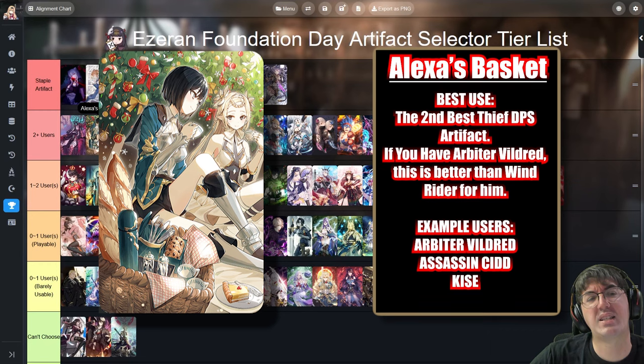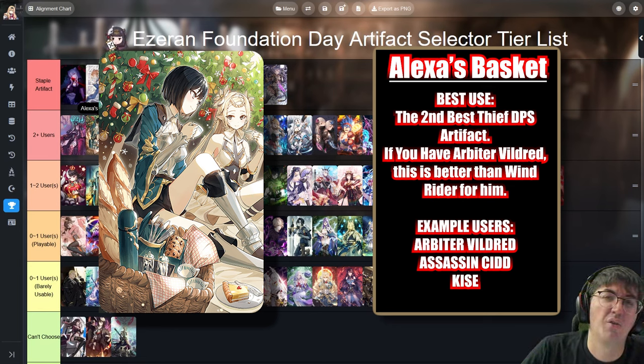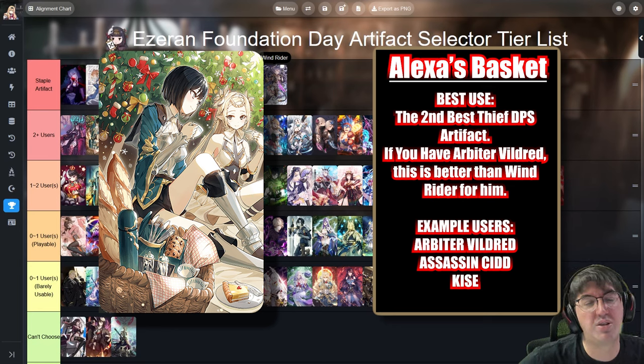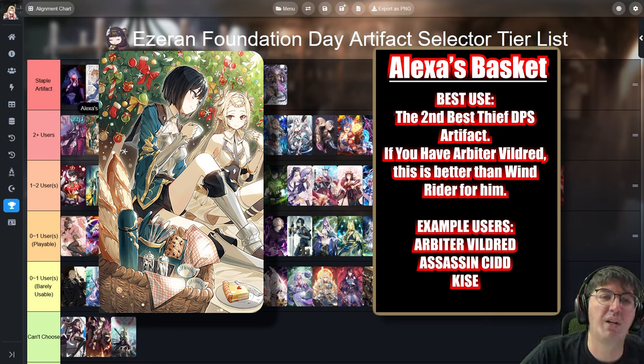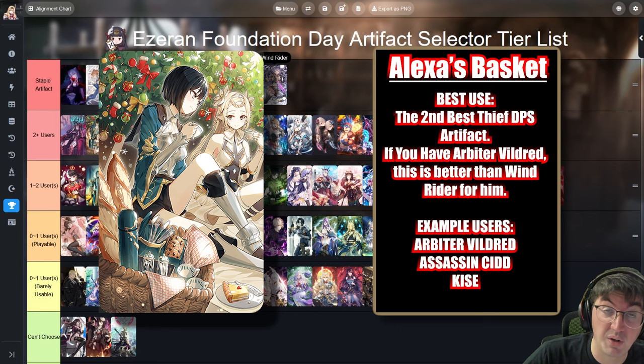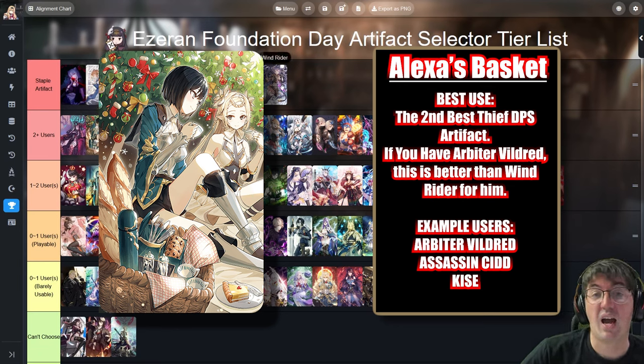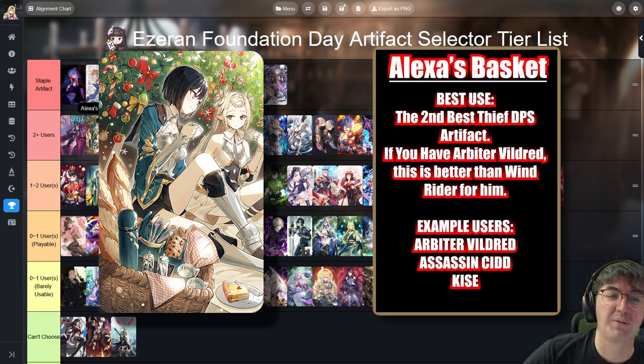Next up is Alexa's Basket. It used to be what Windrider is today — the de facto best artifact for thieves — but now Windrider is better most of the time for damage. I don't really see a reason to take Alexa's Basket over Windrider. It's still used a lot because not everyone has infinite Windriders, making it the fallback option. If you're going to use a selector, I would absolutely get Windrider; the only real reason to take Alexa's Basket is collection purposes.